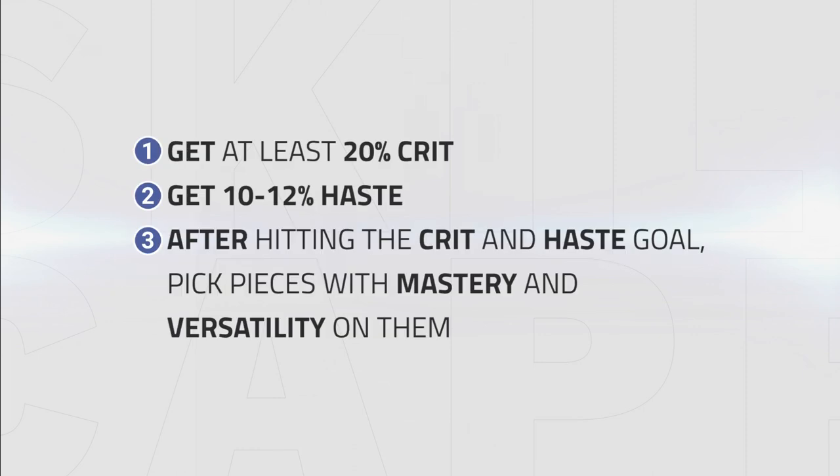For the best damage output, your stat priority is: get at least 20% crit, get 10 to 12% haste, and mastery and versatility are equal in value — so after hitting the crit and haste goals, pick pieces with mastery and versatility on them.